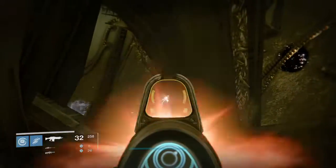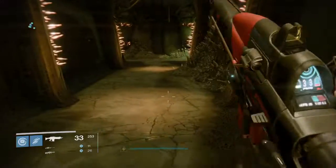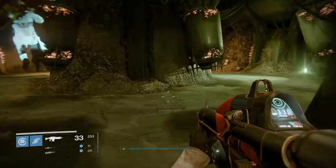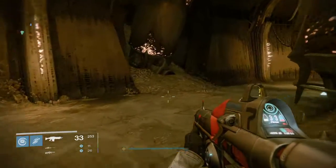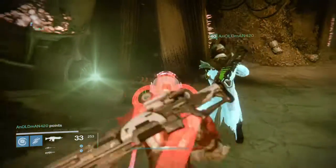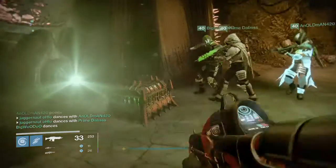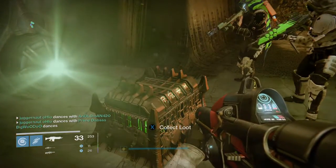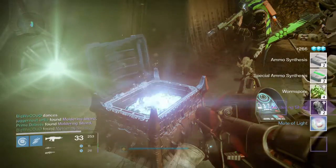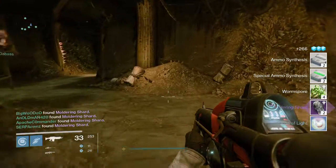Wait for everybody in the fireteam to make their way up here — first-timers may take a couple tries. Once everybody's there, make your way to the back of the room and you'll find the third and final hidden chest in the raid. Claim your loot, and there you go — that's how you find all three hidden chests in the raid and everybody gets them.